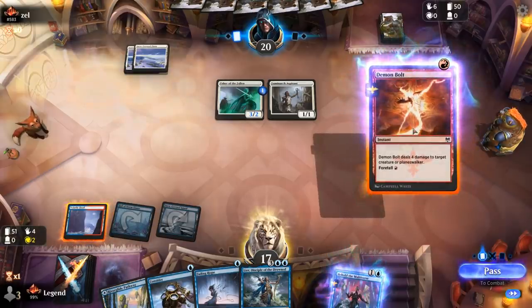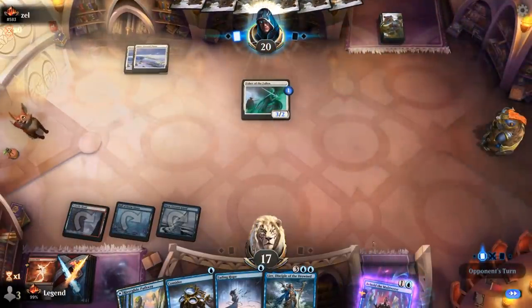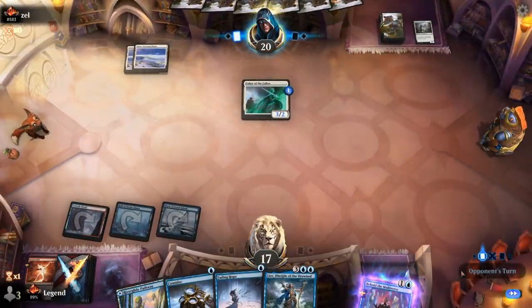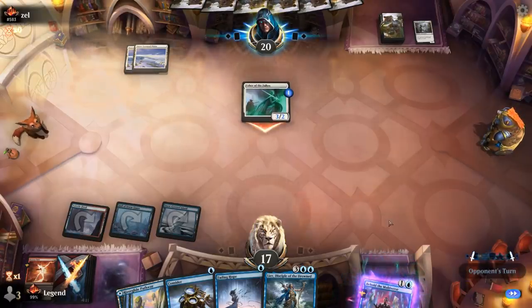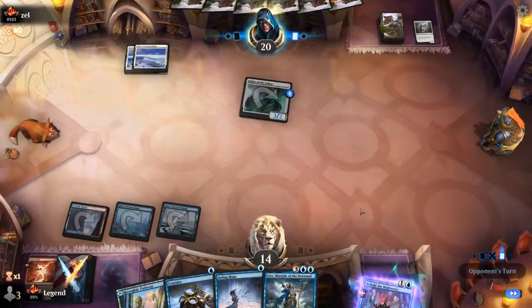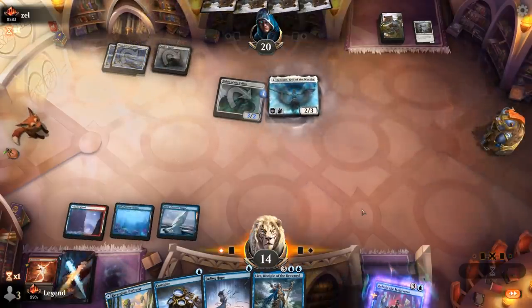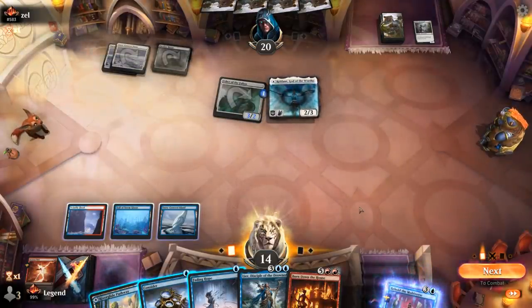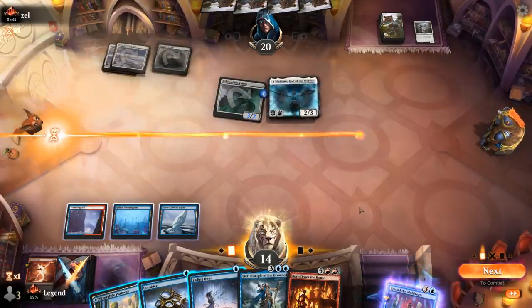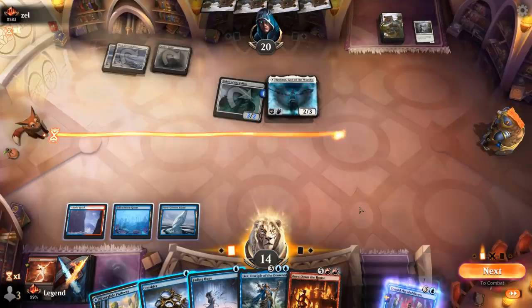Opponent's moving to combat. I think I'm still killing Aspirant here. I might end up using Fading Hope on Usher at some point — the more expensive creature we bounce, the better. We'll take three. Faceless Haven — good target for Frostbite eventually. There's Reidane, potentially punishing our snow lands, though luckily we played most of them already. If I really want to wipe the board, I'd have to probably Fading Hope Reidane. I might want to Consider now in case I draw a tapped snow land.